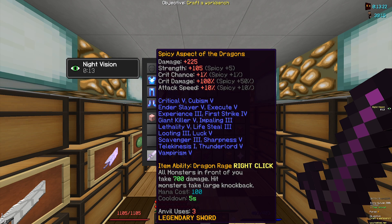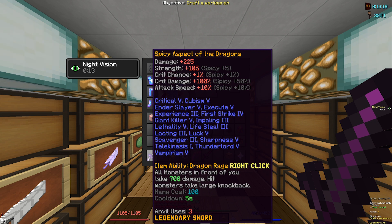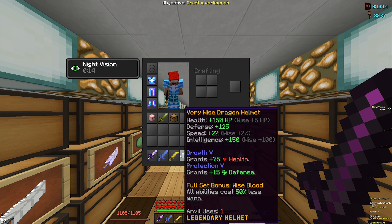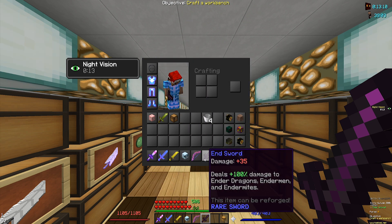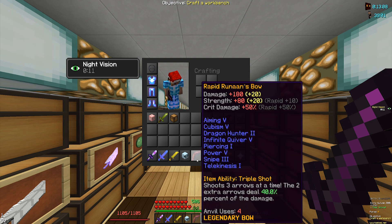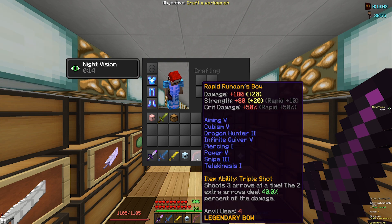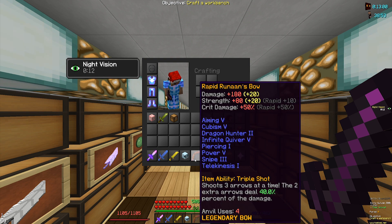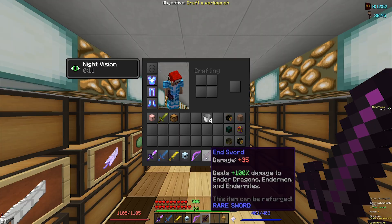I can fully enchant the end sword, get critical on it, end slayer on it, execute on it, first strike on it, and so many more sword enchantments. With all those on there it'll do a lot more damage — the enchantments on swords are way better than on bows. Plus 100% damage to ender dragons is like dragon hunter 5 right there — really really insane. I definitely want to test it out, so what we're doing today is fully enchanting this end sword.